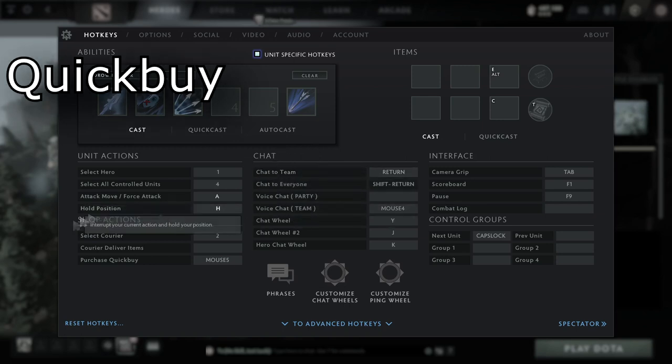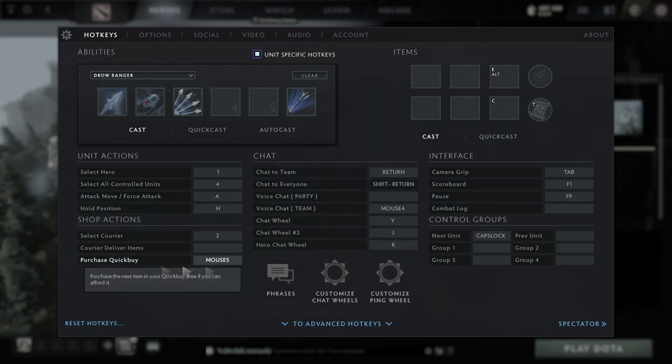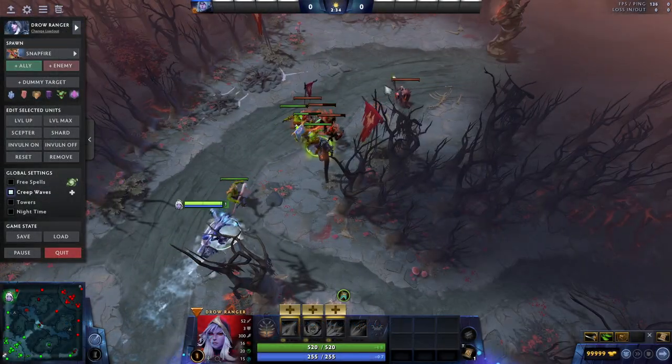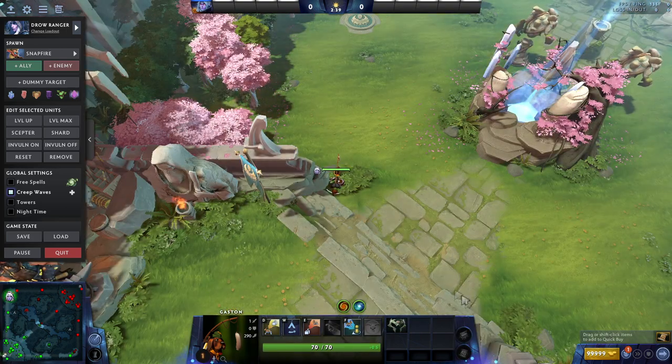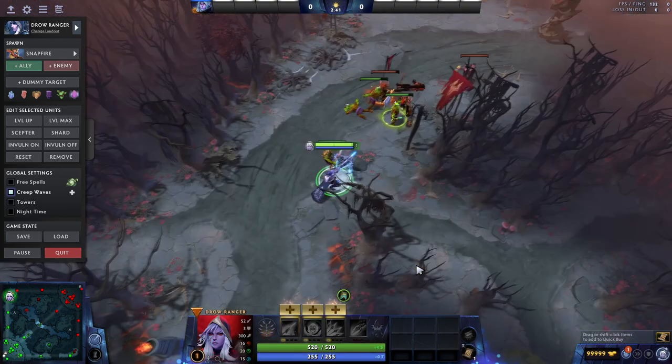Something I see surprisingly often, even by high level players, is that many of them move their cursor down to buy their items as they're laning, often missing out on denies and last hits by doing so. Dota's quick buy function is easy and fantastic, and you can remain focused on the task of laning to your fullest by making it second nature to use it as you're playing.